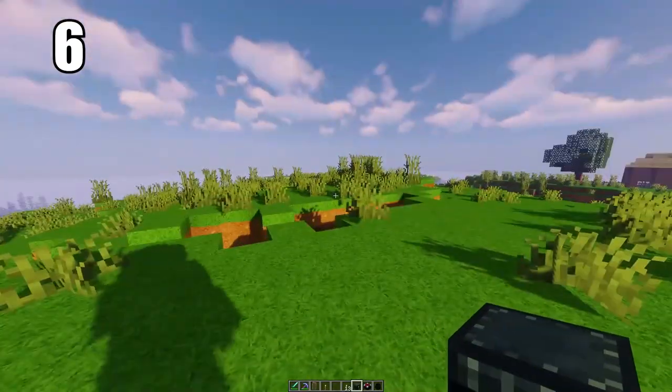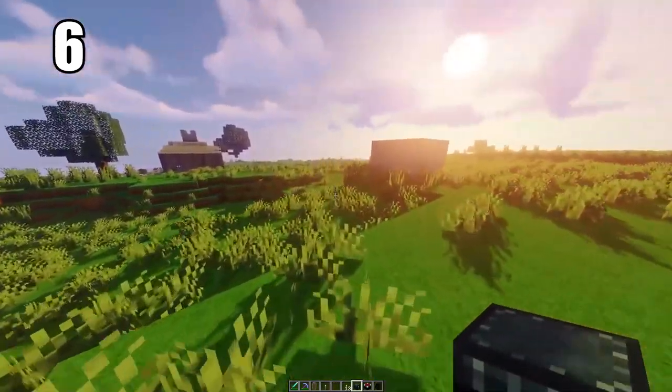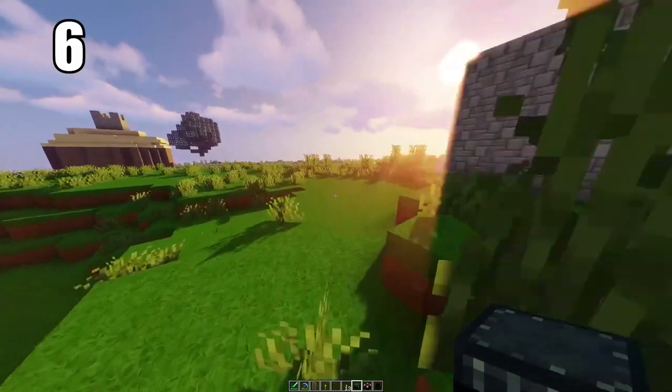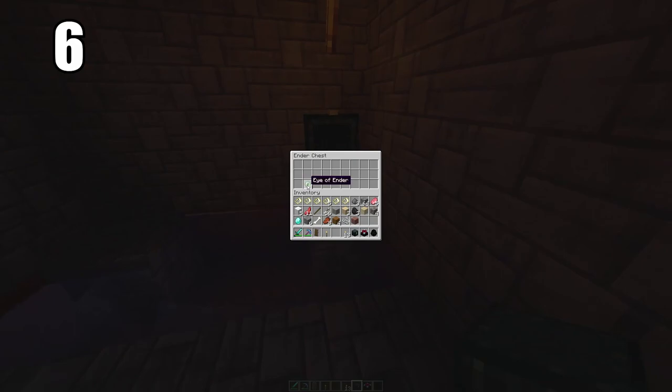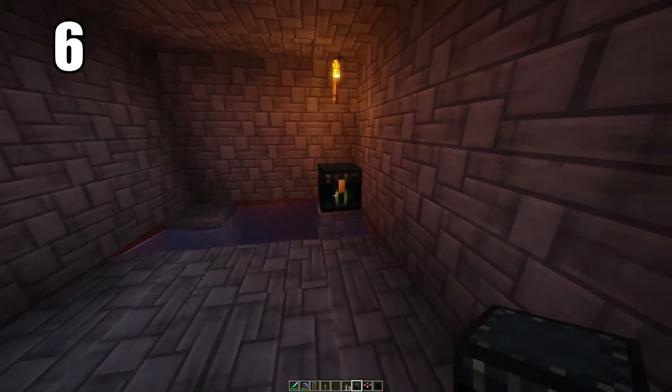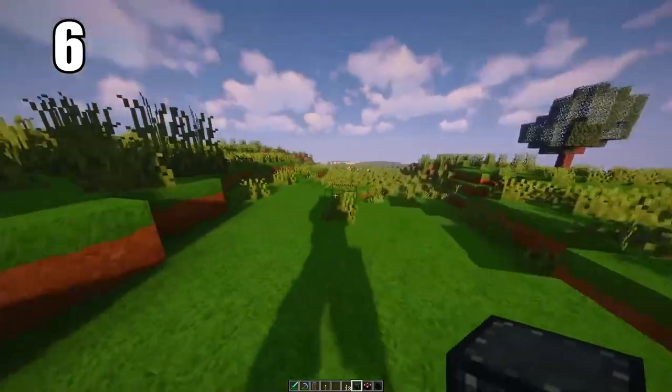Tip number six is keeping your ender eyes or anything extremely valuable in an ender chest. You can hide one somewhere in the world where it's basically impossible to destroy, and put the other in your safe house. There's a connection between the two chests, so you can pull items from either side — this is the best way to keep ender eyes safe in case one chest gets destroyed, so you don't lose all that progress.